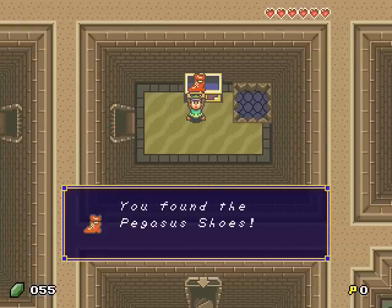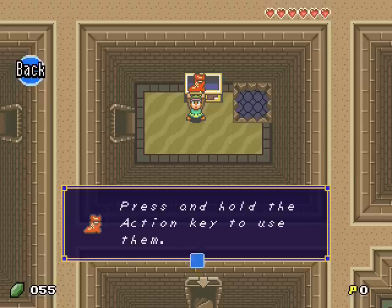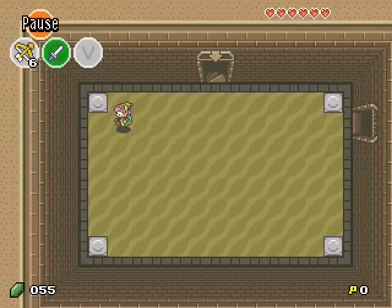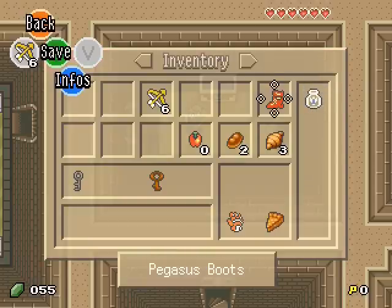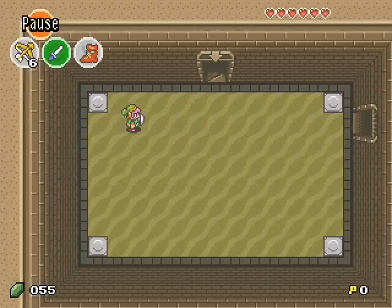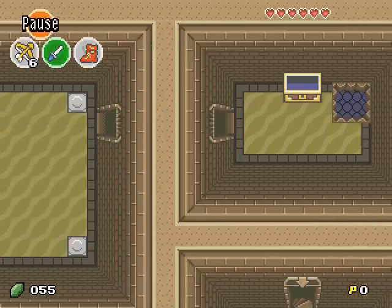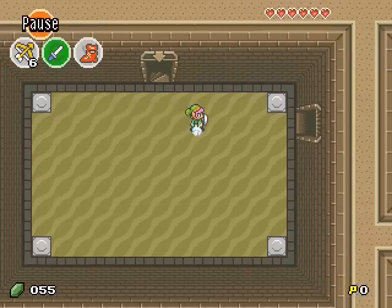And ta-da! You found the Pegasus shoes. Run and charge through the toughest enemies. Press and hold the action key to use them, like this. So you don't have to assign them to your inventory — you can do this of course, and press... I'm pressing the V button. But it's not necessary; you can just press the action key, which is space by default.